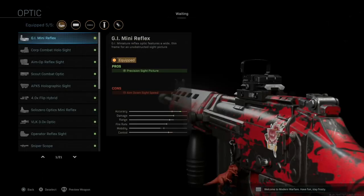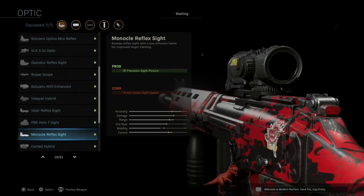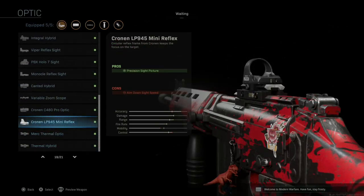The Mini Reflex is my default for this weapon. When I started out I wanted to use a Scout Combat Optic or something with higher magnification because we are engaging at longer ranges. The problem with magnified optics on the FAL is they increase visible scope sway a lot and increase visible recoil, making follow-up shots significantly slower — which is a huge detriment with this weapon. The GI Mini Reflex and the Cronin LP 945 Mini Reflex have the highest mobility of all optics.